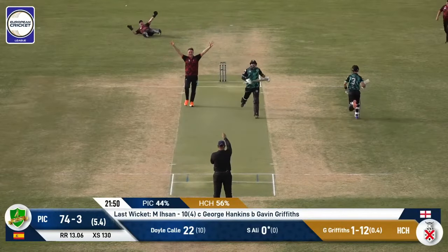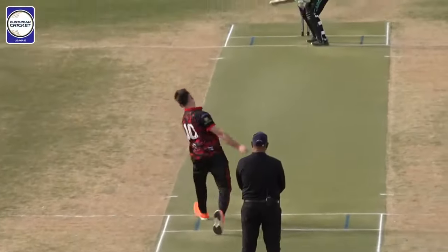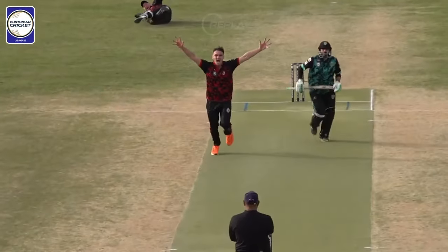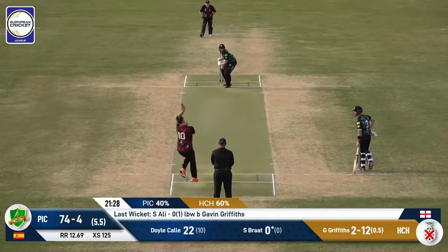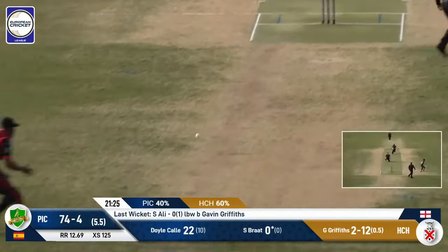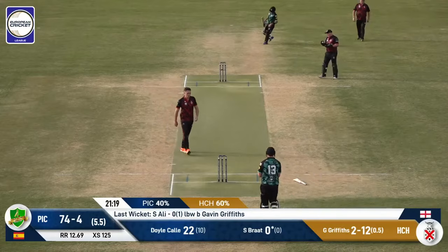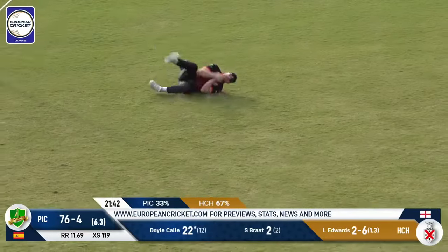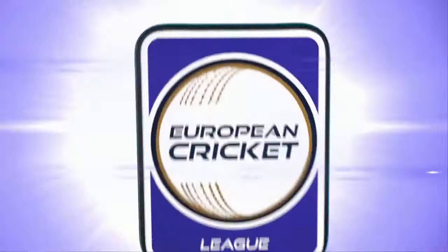He could be gone first ball — and he is. He stepped right across; it gets him in front of middle and off — a golden duck. Sikanda tries to funkify his innings before it's even begun, and suddenly Griffiths is on a hat-trick. It's 74 for four. Hat-trick ball — Sebastian Brat faces up. A little bit careful, and it might be a run-out — he would have been gone too. Had to throw from a real awkward position. It goes up in the air and Hankins takes another catch. They have been on fire in the field today.